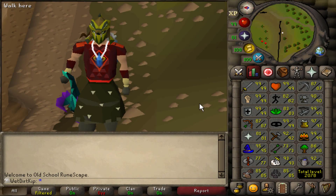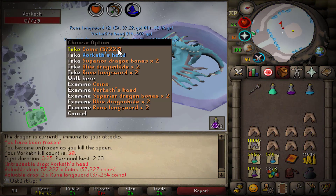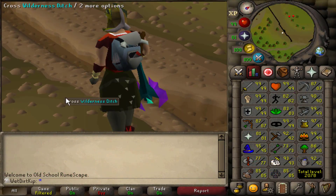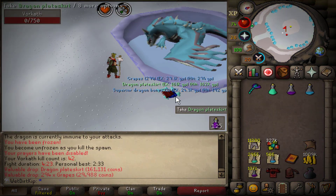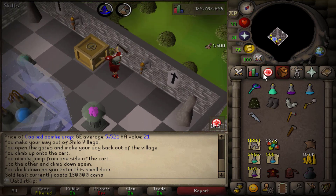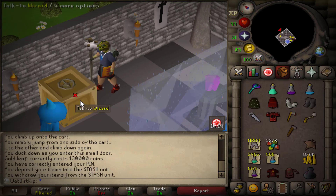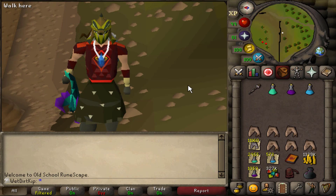Hey, how's it going? Welcome back to another episode of the Ultimate Iron Man. Last video we did Vorkath, and it took us until 50kc to get the guaranteed head, so we now have the assembler on the UIM. At 42kc we got very lucky and got the dragon plate skirt drop, which is a 1 out of 75, and by getting that we were finally able to store the dragon chain body which we've been holding onto since July 2019, so we got a brand new spot freed up in the looting bag.